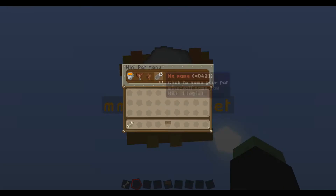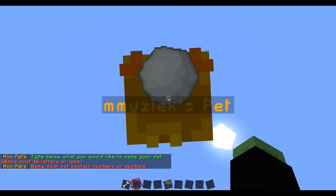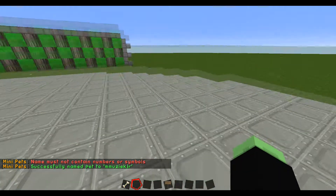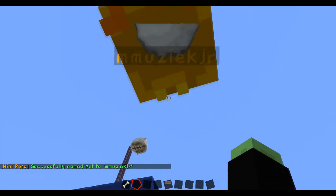Anyways, if you right-click, you can rename the pets. For example, I renamed mine Junior. You may not use spaces in the name, as I just noticed. But anyways, this is it.